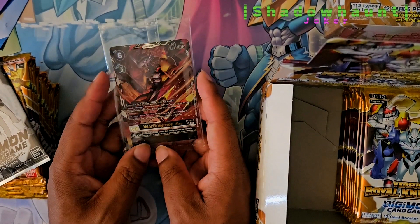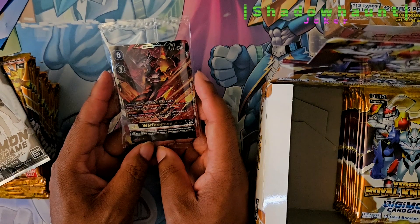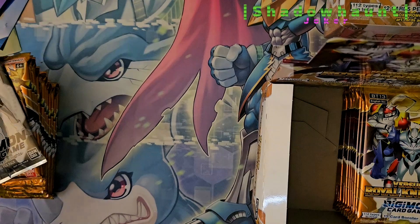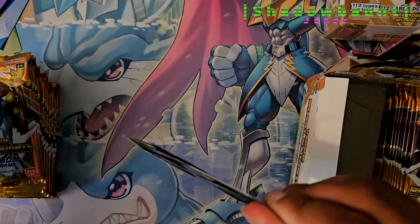You get Ash, we get Greymon. It also comes with blocker in all turns, once per turn. When a card is removed from a security stack, you may unsuspend this Digimon.